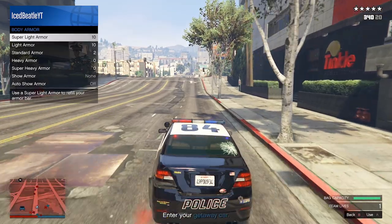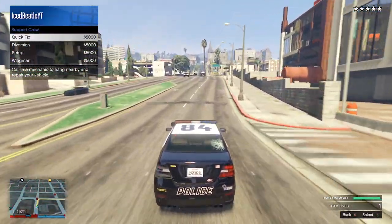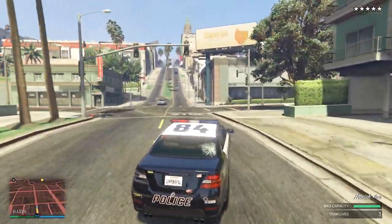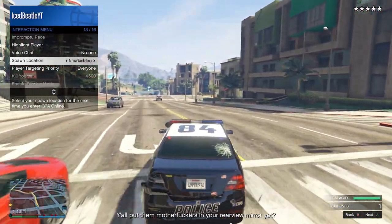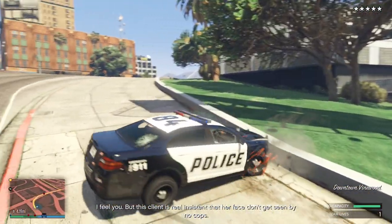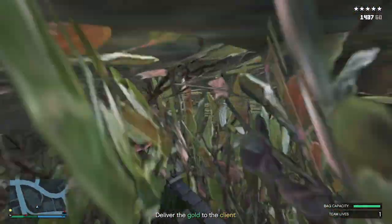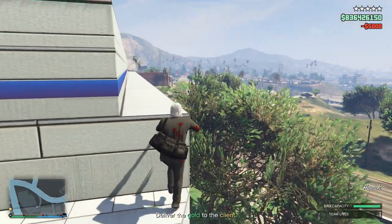Now we're going to the hospital to get the helicopter, which will make it faster to complete the mission since the checkpoint is pretty far away. Just follow this route. If you want, you can call backup or a diversion so the police won't chase you. The helicopter is right there at the top of the hospital. Just climb up the vent and there's the helicopter — this lets us fly away, lose the cops, and complete the heist quickly.